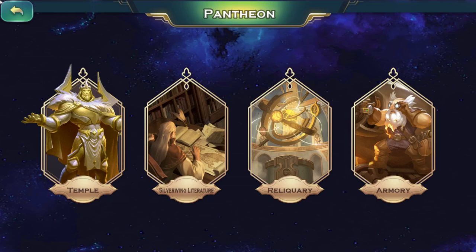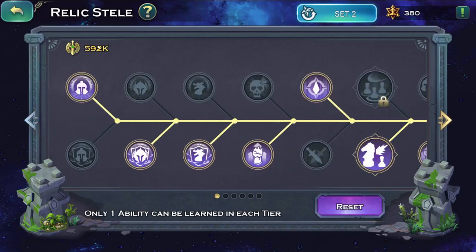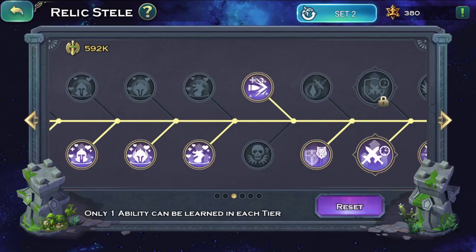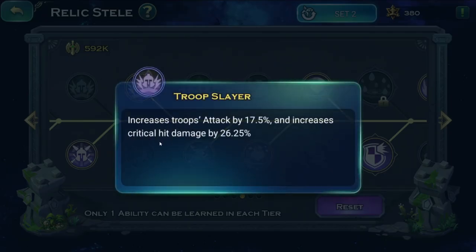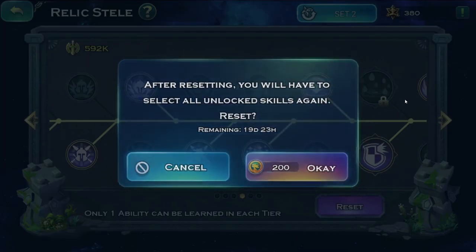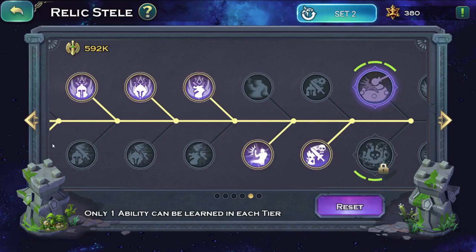For the reliquary, we need attack speed, then attack speed for the army, then attack speed again, and initiative — because again, you do the most damage in the first 30 seconds. After that you'd want crit damage, but unfortunately I have accuracy on one slot and can't really reset it, so I'm not going to waste the Nari for this event. Get crit damage there if you can.